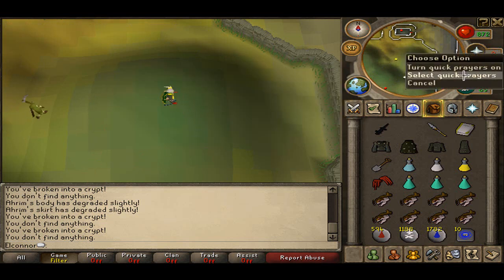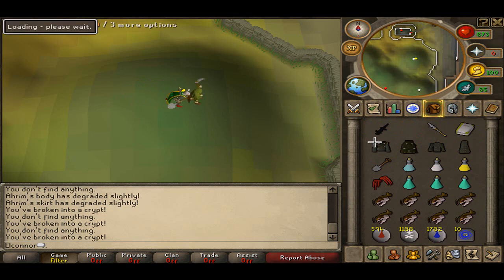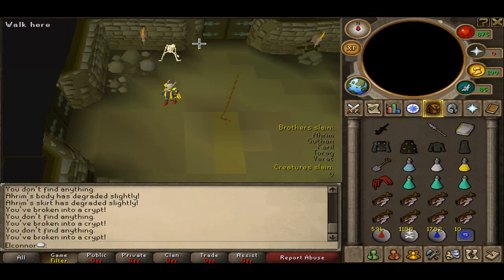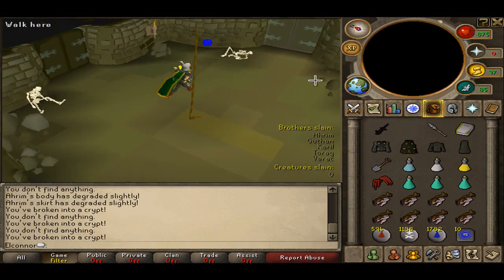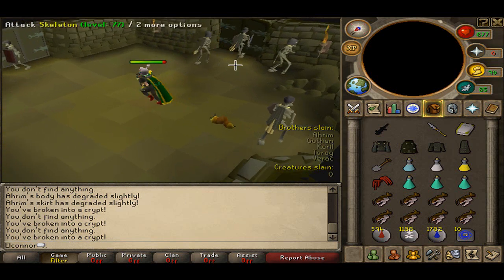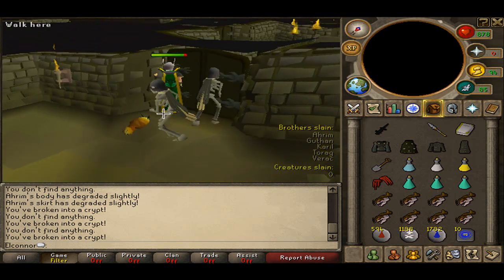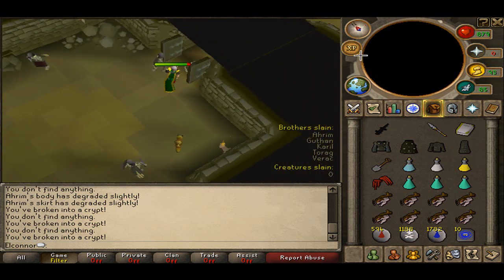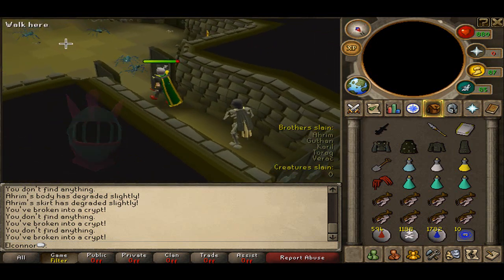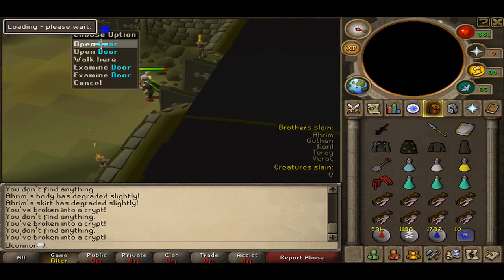Now we're going to go in. You're going to need prayer. You search the Sarcophagus and when it asks if you want to enter, click yes. Basically there will be one door from where the rope is that you can enter. This is a handy tip: if you go up to the door you can see where the chest is, but you can't go to that door directly — so you just go all the way around until you get to your door. This one is annoying as you have to go all the way round, but it shouldn't take too long.